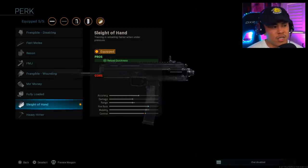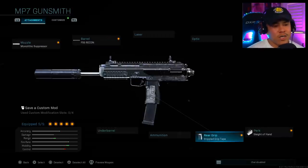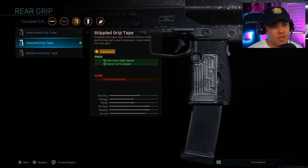Next I'm running Sleight of Hand — this is completely optional, just my personal preference — because the MP7 reloads a bit slow. If you're playing really aggressive up close and personal you're more likely going to go up against multiple enemies at a time and find yourself needing to reload, because the MP7 has a really high fire rate. It actually has the fastest fire rate in its SMG class, so Sleight of Hand can definitely help you out in tight situations.